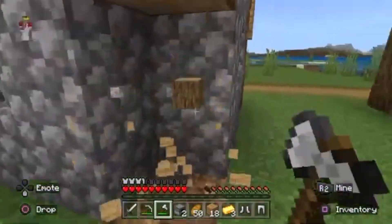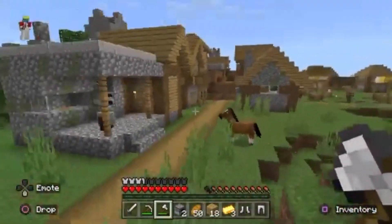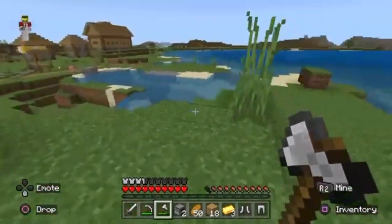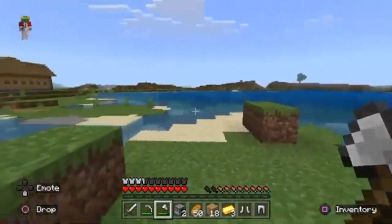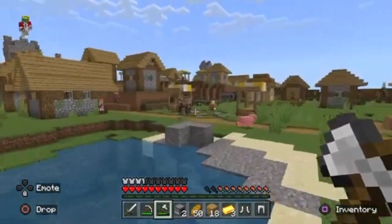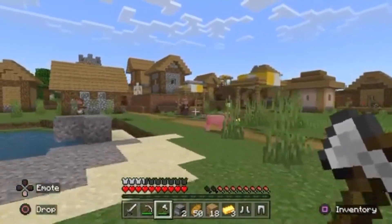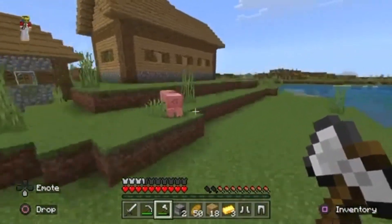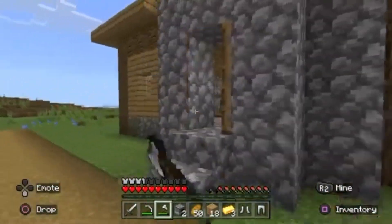I'll just get some more wood — I just felt like it. Sorry villager, sorry for stealing all your good stuff. I might be back. Goodbye! Look at those little blacksmiths having a chat — they're like, 'He stole all our stuff, guys, what do we do?' I'm just going to leave this place before anything bad happens. Actually, have I been in this house? Yeah, I have. Oh, sorry — I'll go.